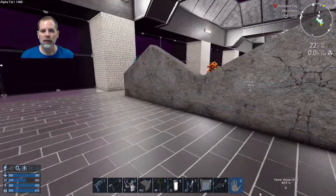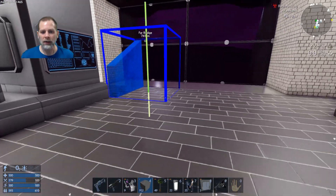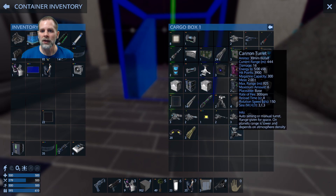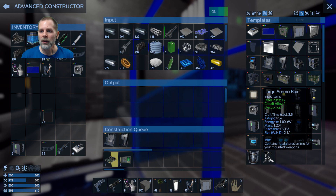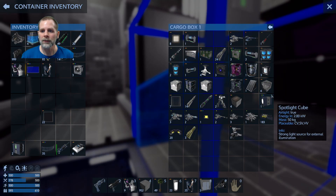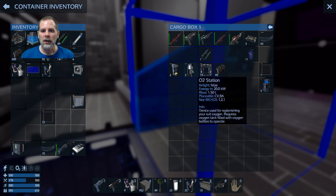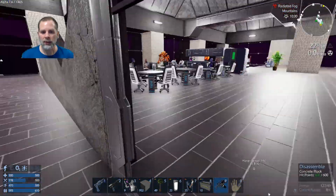There we go. Do we even have repair stations and stuff? Let's see if we have a repair station and an armor locker. I don't see them - I think they were in the CV. So armor locker and repair station. Probably even put another cargo box over here. We could even put an oxygen station and medic station back here if we have room. We'll kind of do this like - authorized personnel only.